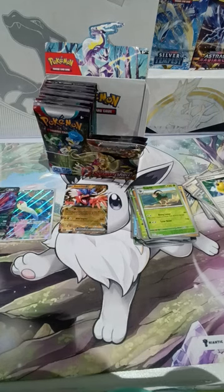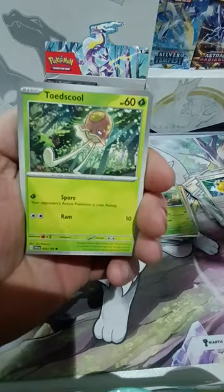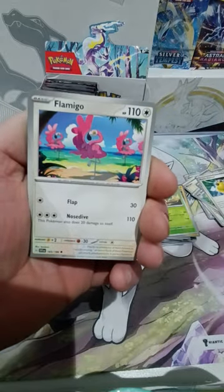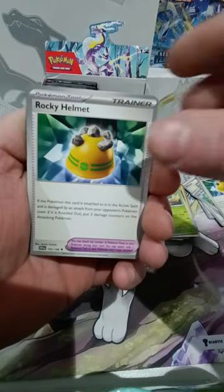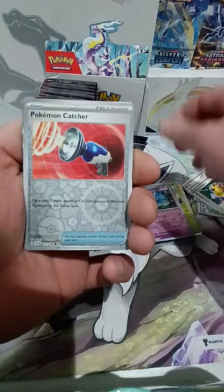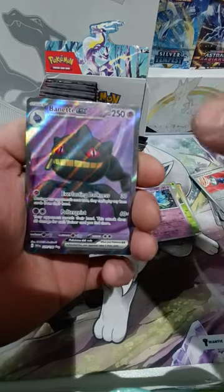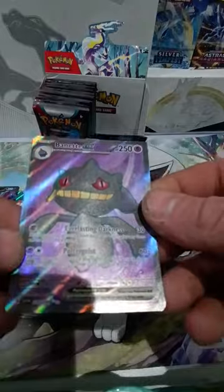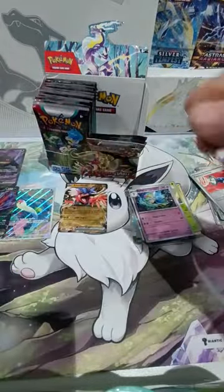I've got such a stack of cards beside me everyone, you wouldn't believe. Wiggler, Sandile, Handun, Flamigo, Fortress, Rocky Helmet. So Curly is our first reverse. Pokemon Catcher is our second reverse. Oh — there we have one, there we go. We've got our fourth hit! We have got a Binette EX. I've seen this card quite a lot on other people's channels and streams — it's a pretty common card to pull to be honest. But a hit's a hit nonetheless — cannot complain.